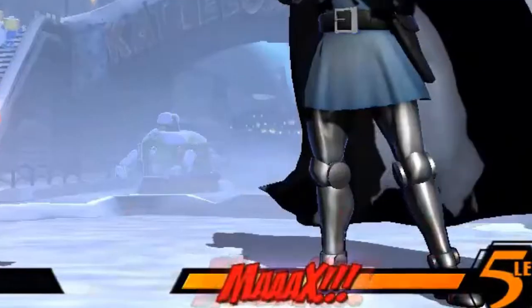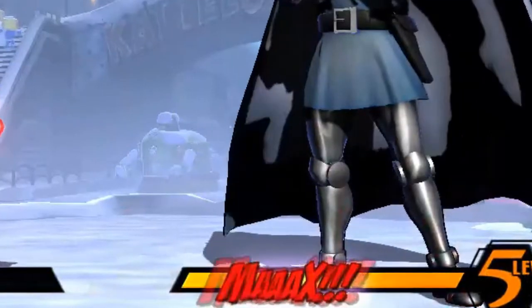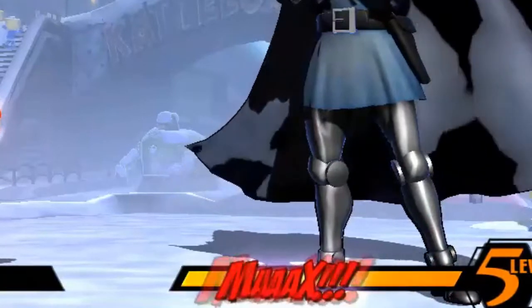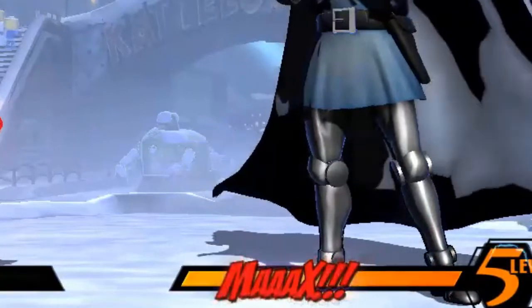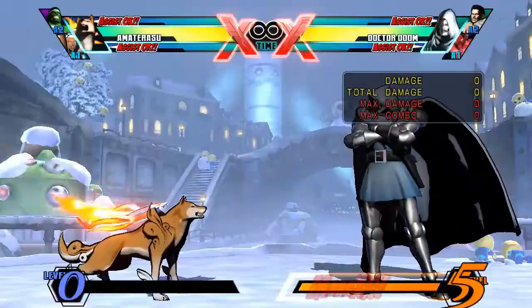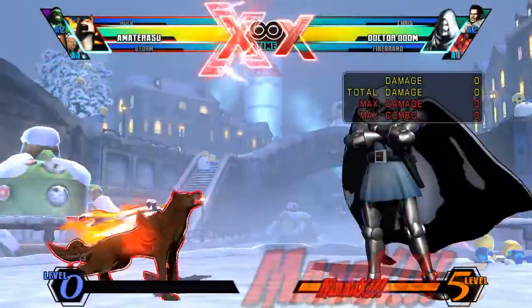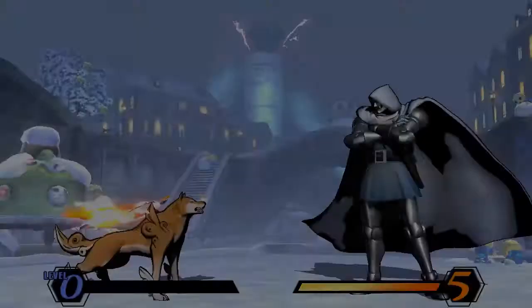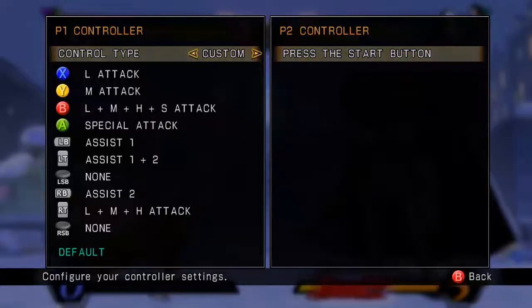You might be thinking: but I don't even see the X-Factor activation inputs in the input display, so how can X-Factor be activating? Well, the inputs during the first frame of X-Factor activation do not display. So if LMHS is pressed on one frame and then released on the next, you will not see it displayed in training mode.